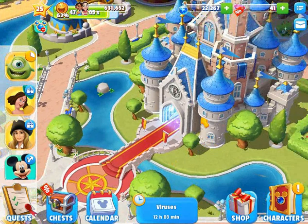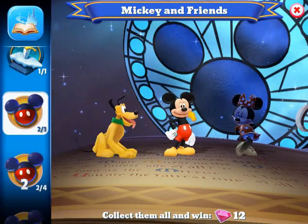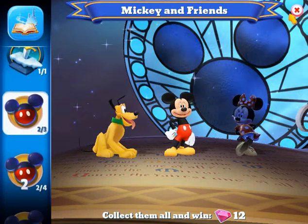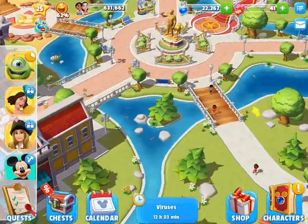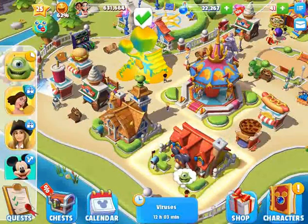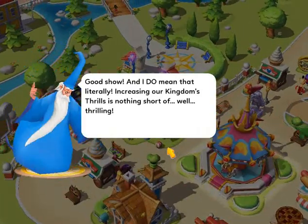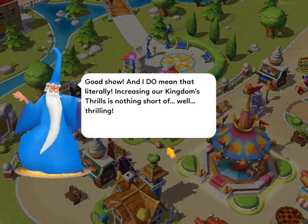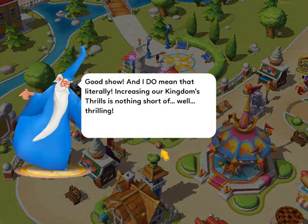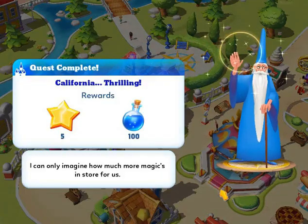When you click on the castle, you can go into the character books. The castle and the character book go to the same place — it just depends on where you are, whether you feel like going in via the castle or the chest. Immediately to the right we have Toontown, and we have this first section. Pluto's house has reached the first enchantment, so I can now get the Pluto's ears hat. Quest complete!